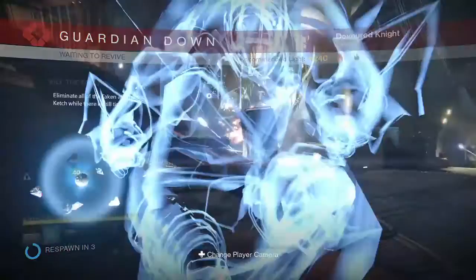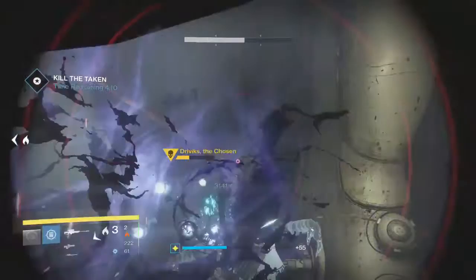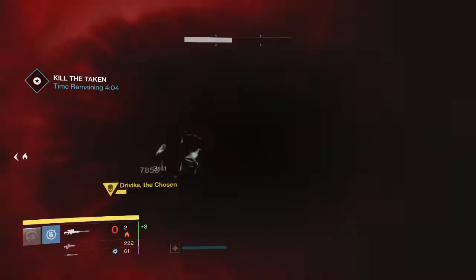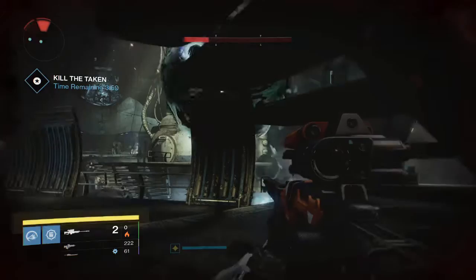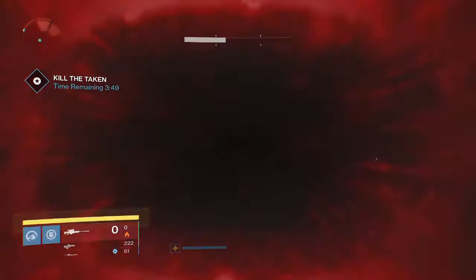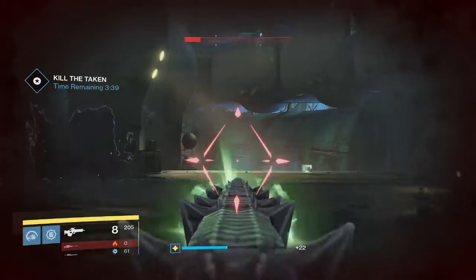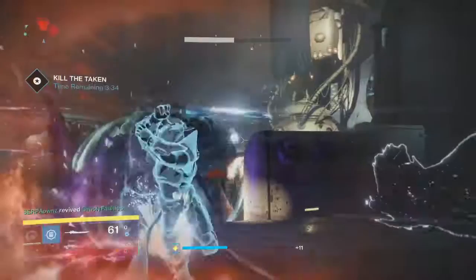Once you kill the boss, the quest isn't over — you still have to kill every add in the room to complete the quest and get the Black Spindle. Once the boss is down, everybody needs to pop their supers and start clearing out adds as quickly as possible. Focus Stormcallers on all of the acolytes and smaller adds first — they multiply or duplicate, so if you can kill them before they duplicate, you only have to focus on the larger adds, which is easier to manage.